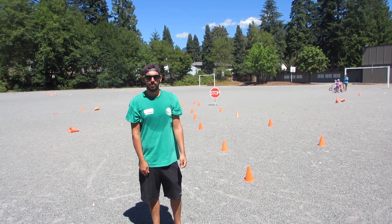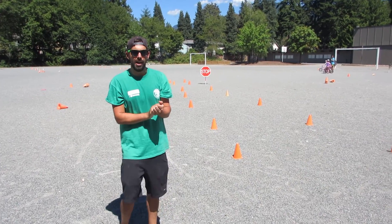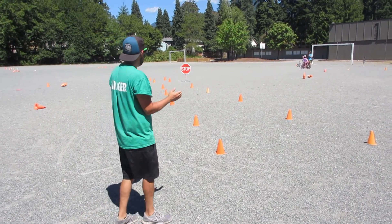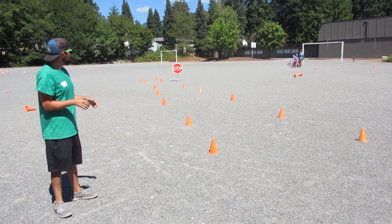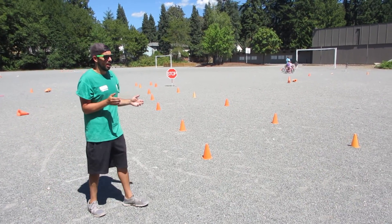Alright, so we've got the gates of doom and the stop box. The kids ride straight through the cones all the way until the end where the stop sign is. There's a box of four cones, and inside the cones they have to put on their best stop. We've got Alana here — Alana, you're up.